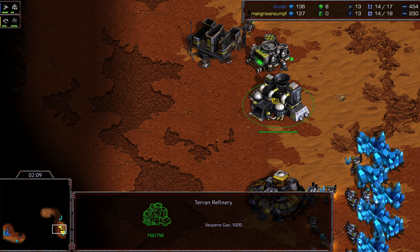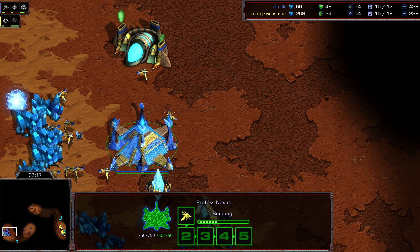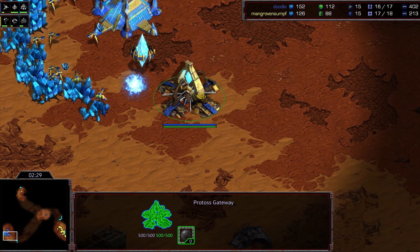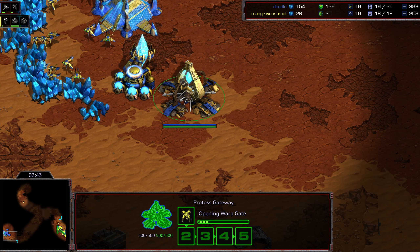Gas up and a barracks up — this is a quick gas take, so it's either going to be factory, possibly three marines into factory. But it's also possible that upon seeing the initial dragoon skip from Doodle the previous map, Sterling wants to make sure he doesn't get gas stolen, or maybe wants to get to factory to bust or press early.